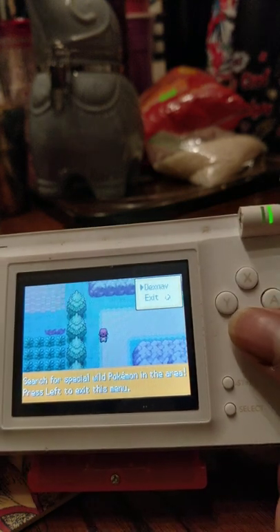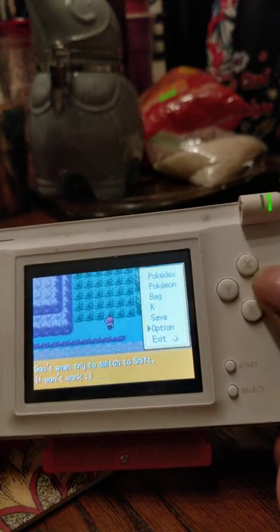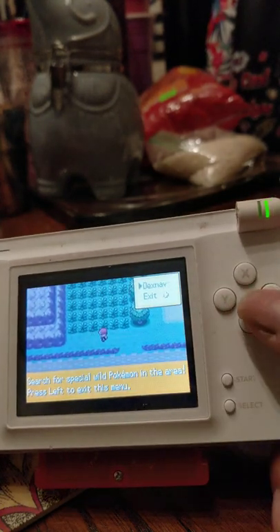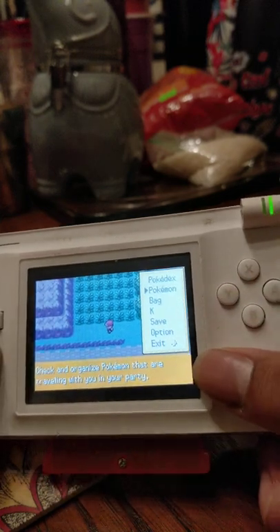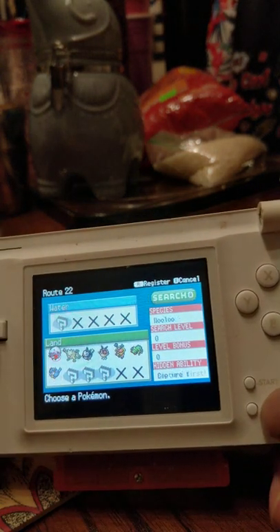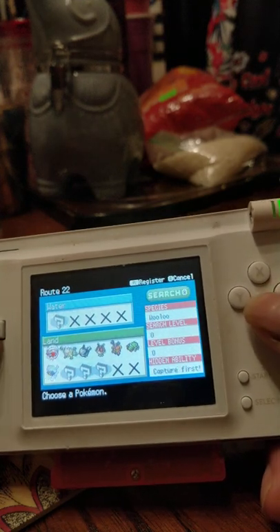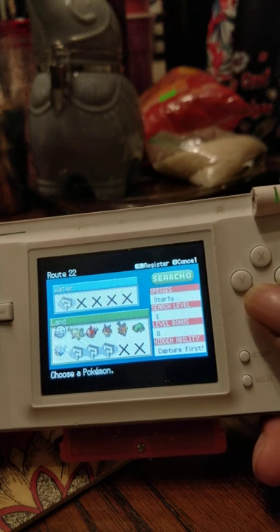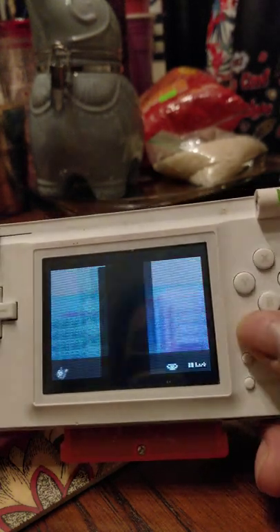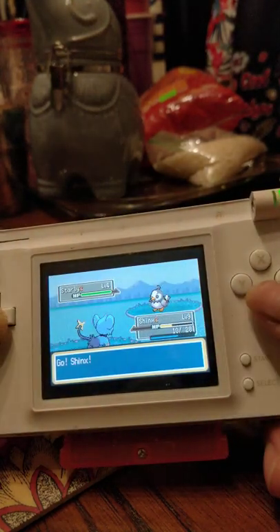Oh look, there's the Dex Nav — let me give you a quick example. Here's the Pokedex with all my options. To access the Dex Nav just press right and press A, and as you can see these are the Pokemon you can currently find in this area. Let's go with Starly because Starly is one of the best bird Pokemon in my opinion — Staraptor is amazing. Also, catching Pokemon in this game gives you experience.